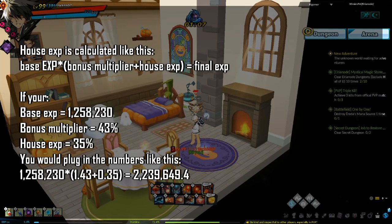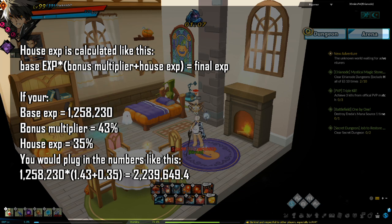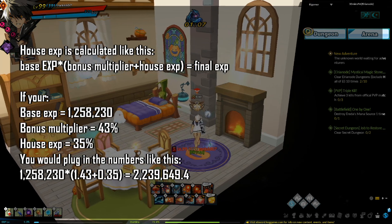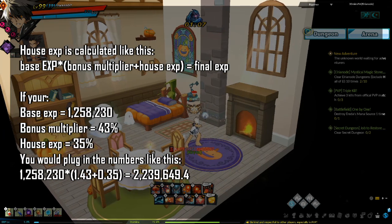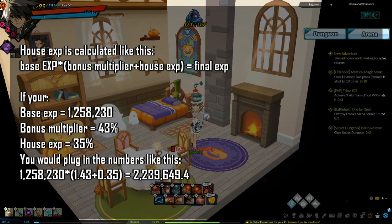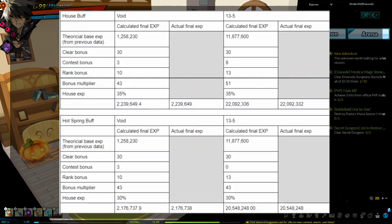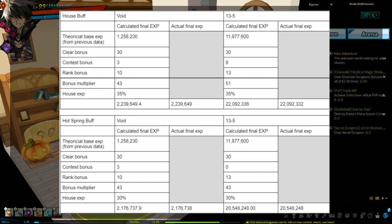The house buff and the hot spring buff are calculated the same way and are referred to simply as house EXP. House EXP is calculated using the equation on screen. For example, if base EXP is 1,258,230, bonus multiplier is 43%, and house EXP is 35%, you plug in those numbers accordingly. The data tables confirm this calculation.